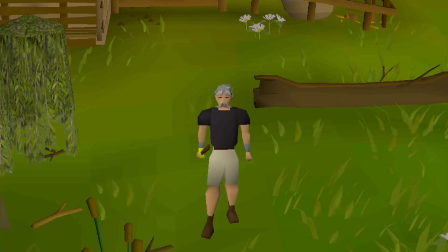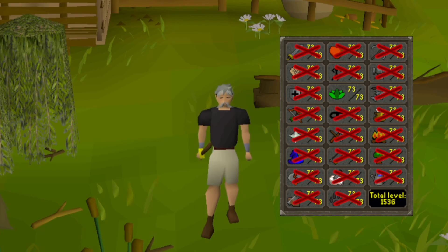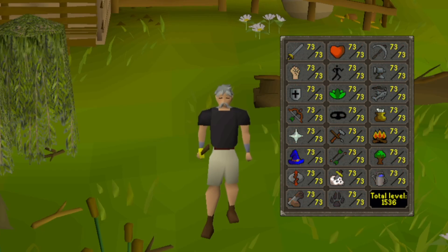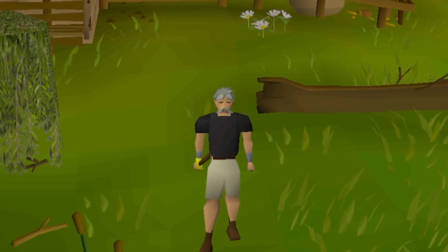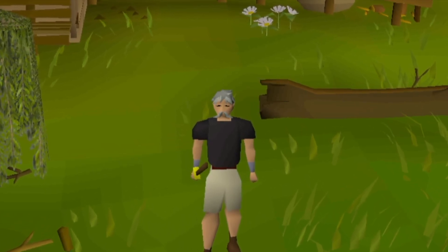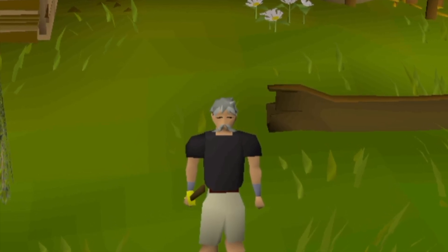The Sun of Guthix challenge only has one rule: you're only allowed to level up your lowest level skill. Once the skill's leveled up, it's locked until every other skill matches that level. This means that every resource is finite and you really have to plan ahead. This video is showcasing the plugin that I've made that enforces the rules to this challenge by physically blocking any action that would gain XP in a certain skill.